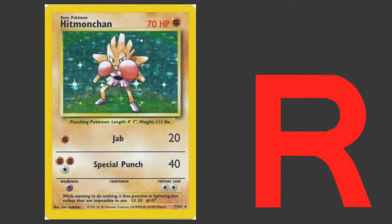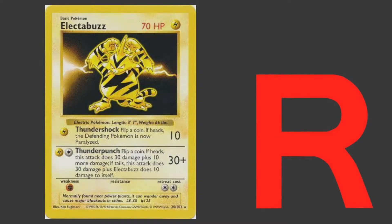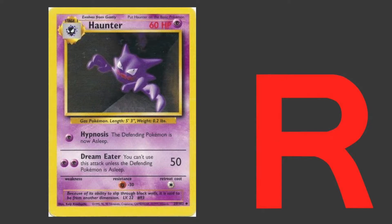Haymaker can also be a challenge for this deck. It can potentially two-hit KO a Snorlax using Hitmonchan with a Plus Power on one turn. And Electabuzz has the potential to paralyze a Haunter, which could keep it from getting set up and using those Dream Eater attacks. However, Haunter does have a resistance to fighting, so there's always the potential to swap in and try to compensate for the weaknesses of the deck.